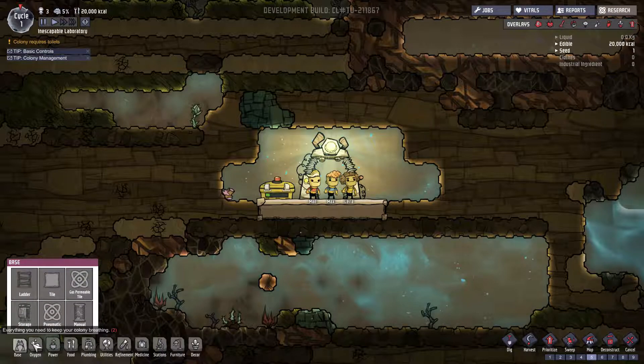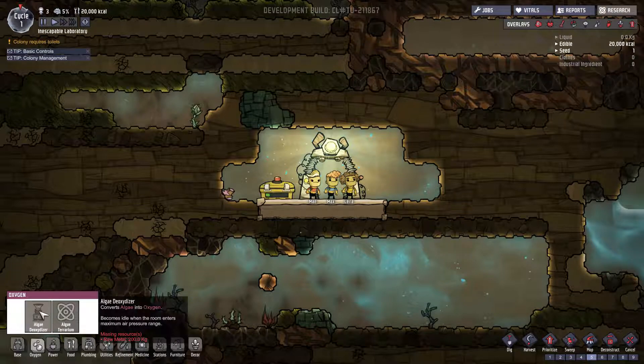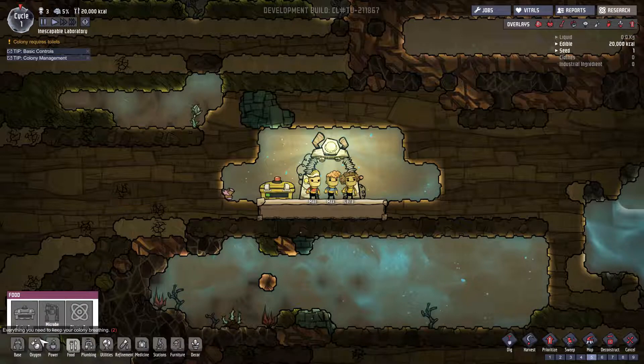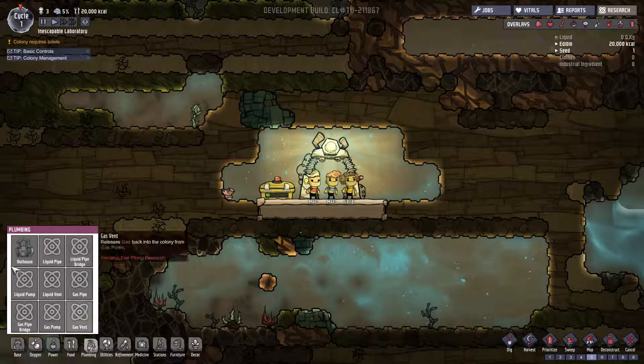We have our oxygen. We have an algae deoxidizer that converts algae into oxygen — becomes idle when the room enters maximum air pressure, so we're going to need to collect some algae. We also have a manual generator, some electrical wire and a little battery. We have some food sources — a micro musher that produces low quality food for duplicants using common ingredients. And we have a toilet — an outhouse that reduces stress and spread of disease, requires no piping but must be periodically emptied of polluted dirt.